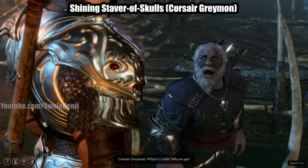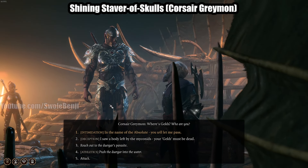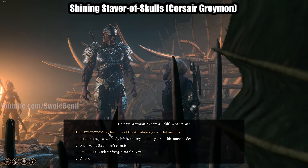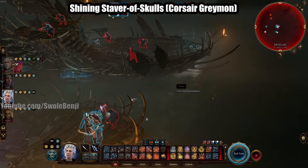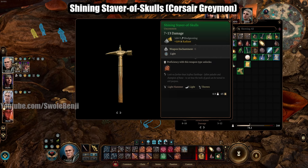There's a Corsair Greymon guy and he's going to jump on your boat. Do not push him into the water — don't do option four, otherwise you can't get this. You can be his friend or just kill him right here. Go ahead and kill this dweeb, loot him, and he's got the Shining Staver of Skulls on him. This weapon just has radiant damage on it so it procs our equipment later in Act 2. It's just something you grab — you don't use it right now.